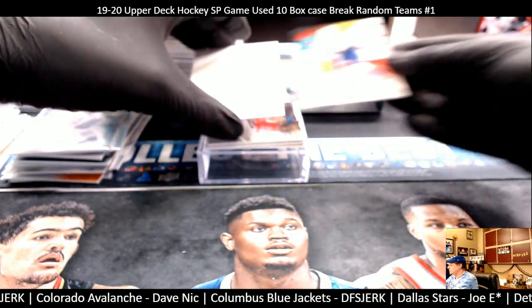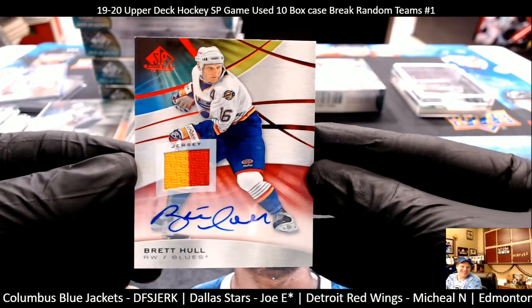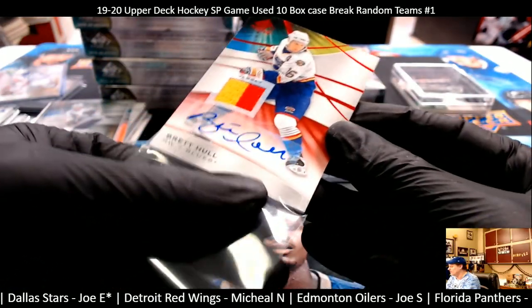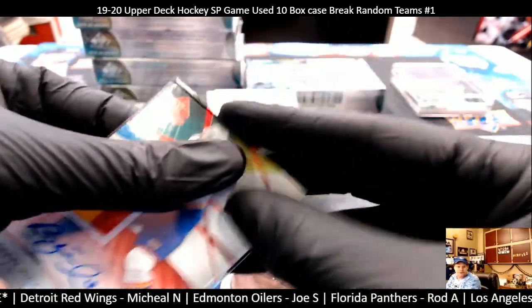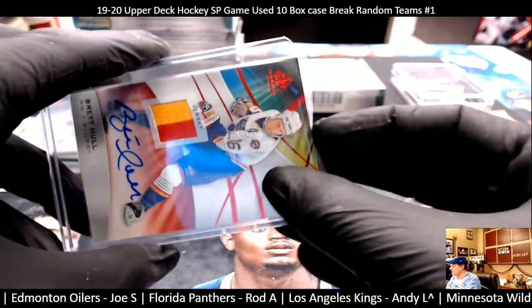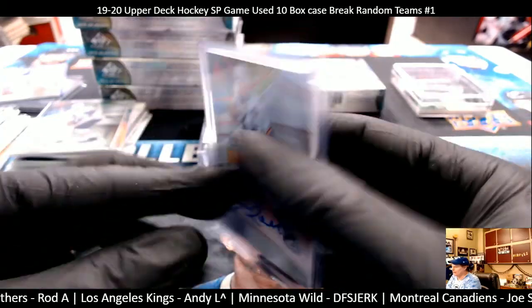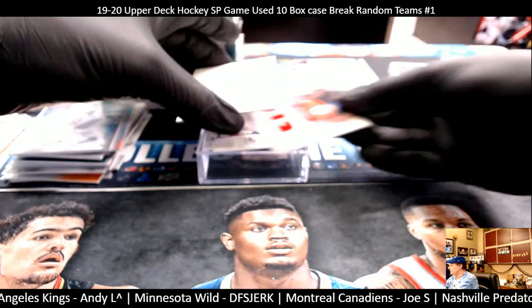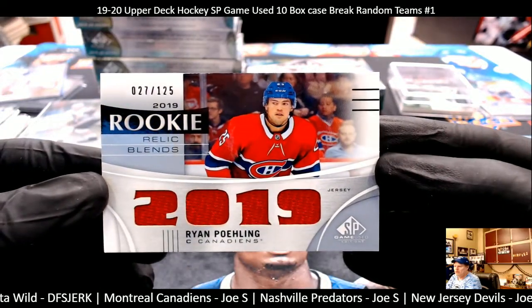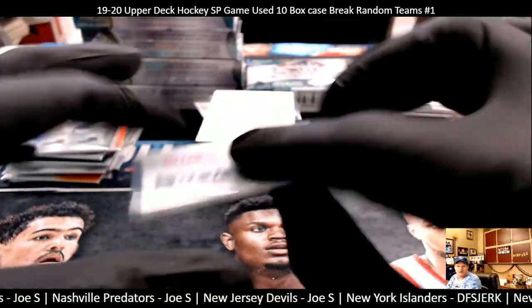Boom — next card is an autograph of Brett Hull! Check that out! Sweet — congratulations, St. Louis Blues got a two-color patch jersey Brett Hull autograph. That's pretty awesome. St. Louis Blues — Vladnik, congratulations. This card is a 27 out of 125, 2019 rookie relics blend of Ryan Poehling from the Montreal Canadiens — Joe S.